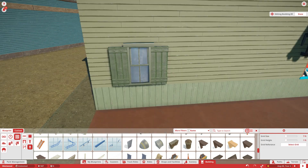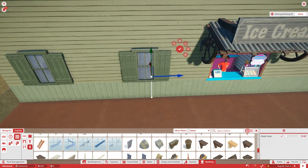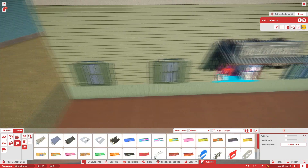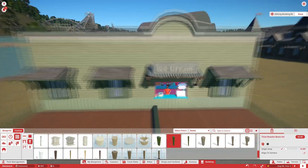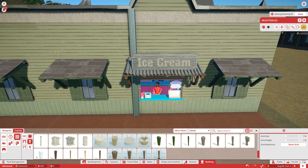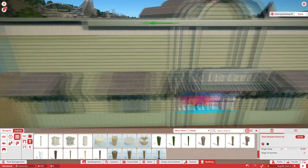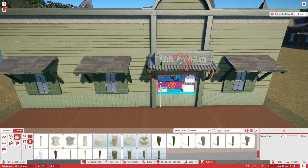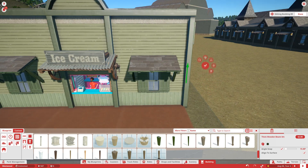Working on recreations actually helps my building skills, believe it or not. I've learned that doing recreations really does help, especially when you're trying to get something very exact and you figure things out to make stuff look the way you want. When it comes to original custom parks it's very interesting to come up with concepts and use all the knowledge you've learned. This building looks pretty good - it's nothing too fancy and it's not meant to be heavily detailed, which is kind of the point since it is just an ice cream stall in the ghost town.